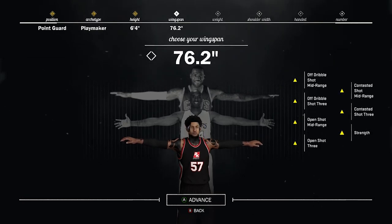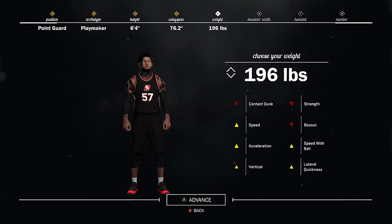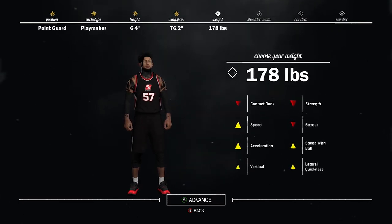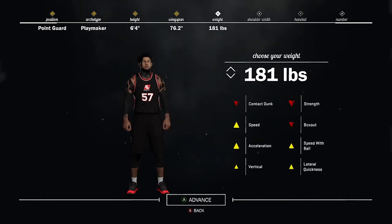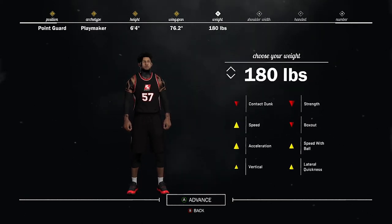And for your weight, you want to be able to speed boost without putting on attribute boosts, so I keep it to about 181 pounds. It's not too small but not too much weight on your player, so you still want to have that strength up but you also still want to have that speed. That's what it is with the playmaker — the speed.